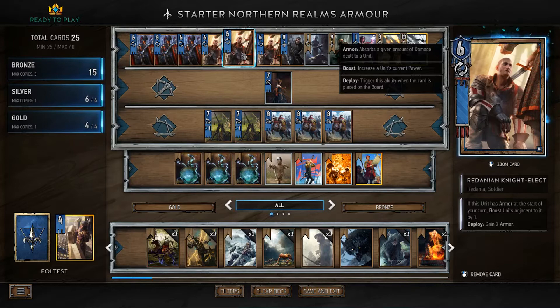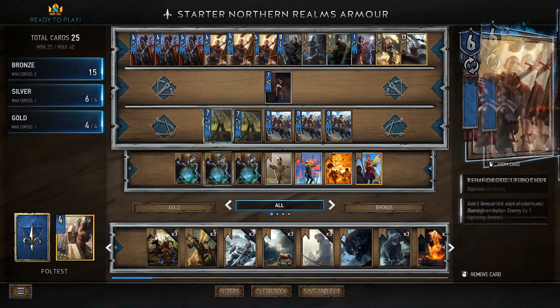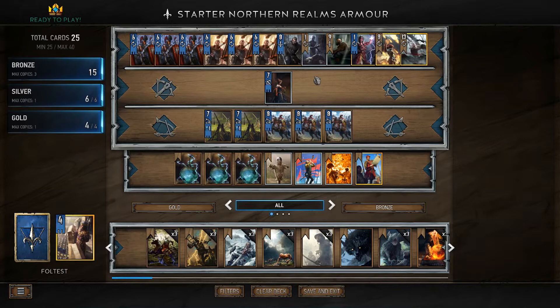The Redanian Knight-Elect, if he has armor, boosts units adjacent to him by one — how good is that? His armor can also be replenished with Thunderbolt Potions if someone damages him to stop his effect going off. Now Tridum Infantry Run would actually be quite good in this deck, except we don't have any officers so he never triggers. He just stays with his basic effect of gaining three armor, which at the end of the day isn't the worst thing.